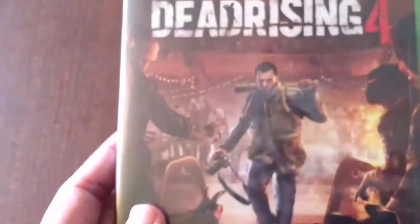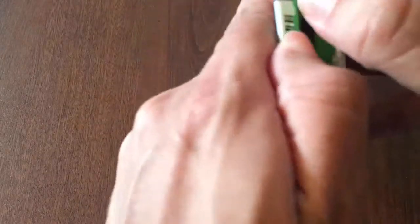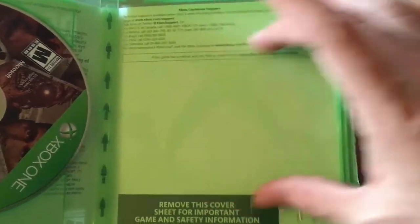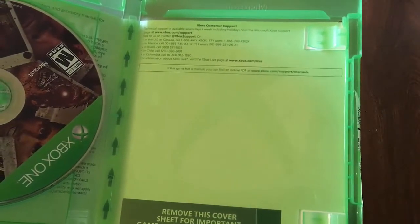Alright guys, let's unbox this with my handy dandy pen cap — get that shrink wrap right off there. I really do miss that screwdriver, I have no idea where I placed it. Getting the shrink wrap off — there's no extra tape on top. Opening it up, and of course there's a little disappointment upon opening: there's nothing here, no booklet, no little extra flyer or anything. You guys know me, it's the small things that count.